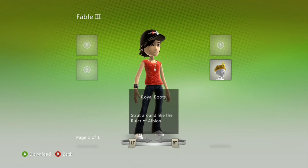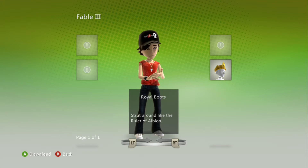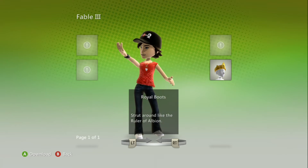Hi everyone. If you're having issues with the Avatar Awards on the Xbox 360 like I am here, where the Avatar Awards are showing up as a kind of half-transparent box with an exclamation mark in it and it won't let you download it — if you press A on it, it just kind of shakes and that's it, just like here.